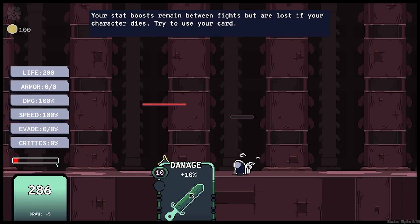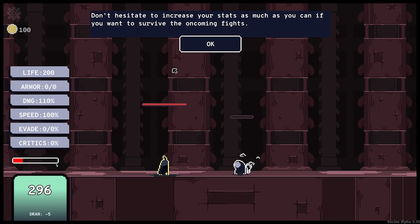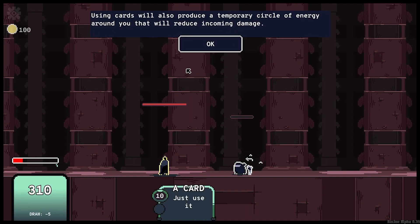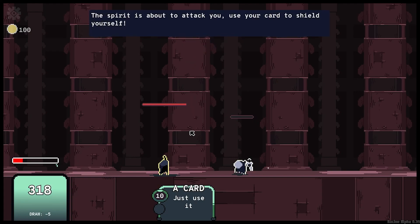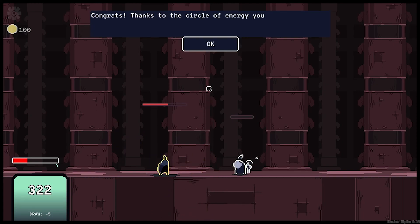Your stat boosts remain between fights but are lost if your character dies. Try to use your card. Nice — you can see that your attack stat has now been increased. Don't hesitate to increase your stats as much as you can if you want to survive the oncoming fights. Using cards will also produce a temporary circle of energy around you that will reduce incoming damage. The spirit is about to attack you — use your card to shield yourself. Nice, congrats! Thanks to the circle of energy you only took half the damage.